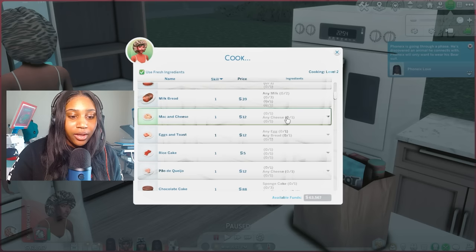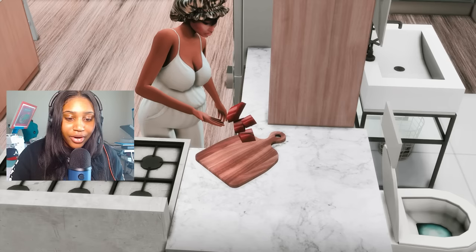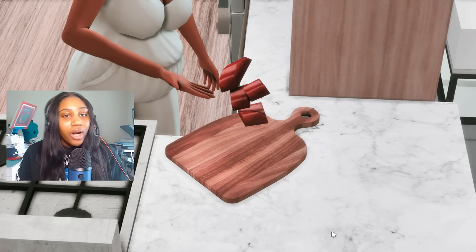The next override involves cooking — it's a cutting board override. Look at that cutting board, I'm loving it! This would be a cutting board I'd have in my house. We don't want that boring cutting board; we want this one. There are usually more than one option, so make sure to check the description. There are two versions: I chose this one, but the other is a more rectangle shape without the handle.